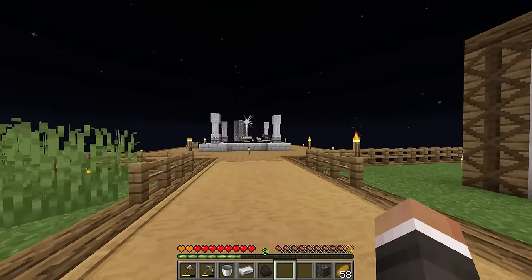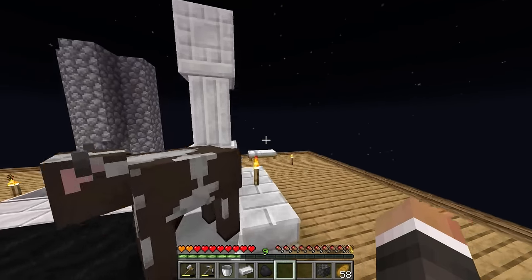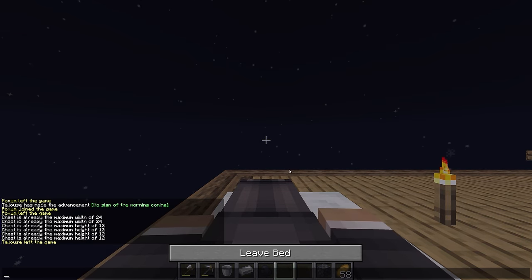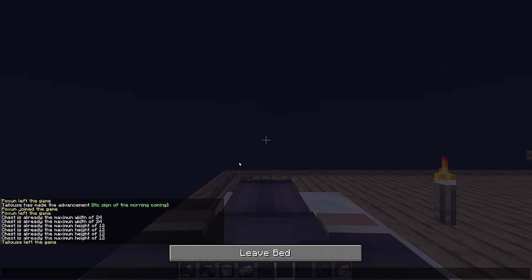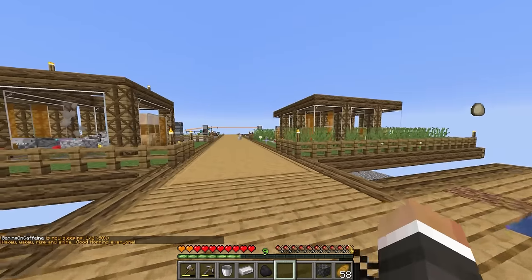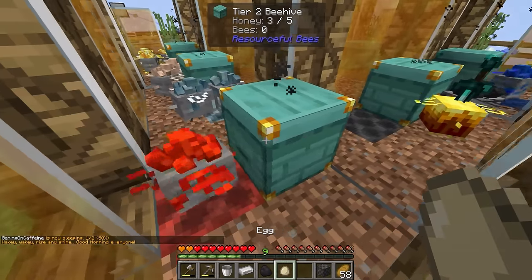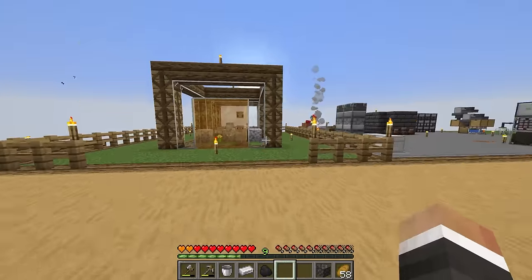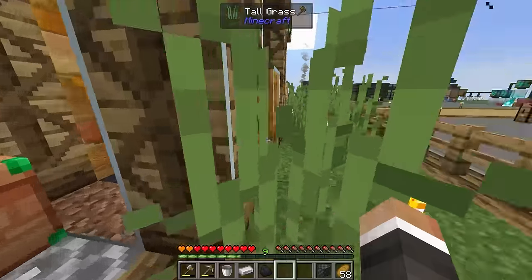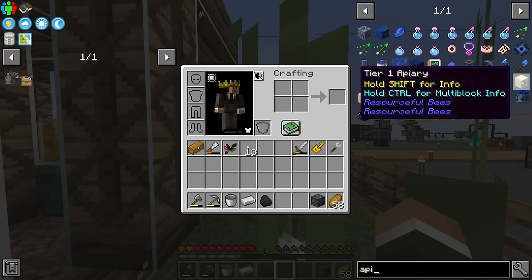There's our steel bee nectar block - you love to see it. Right now it is dark which means none of my bees are going to be out, but as per usual we can sleep to skip forward. Once we've got the steel bee going, I think what I want to work on next is trying to get towards our first apiary. The apiary is kind of like an upgraded hive - right now we're using standard resource-bee beehives, we've got a few tier twos, one tier three, and one tier four at the back.